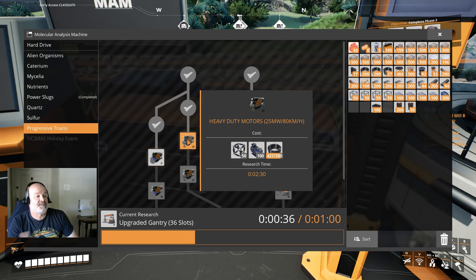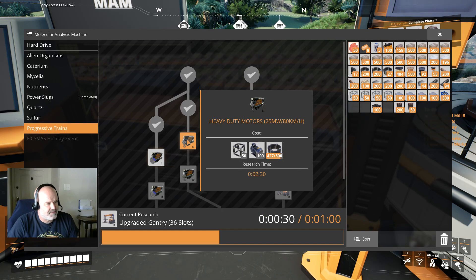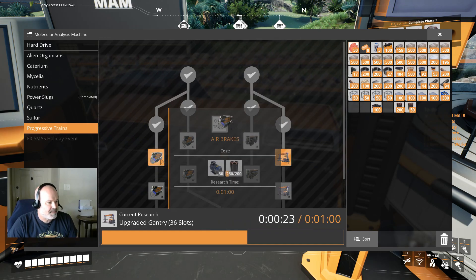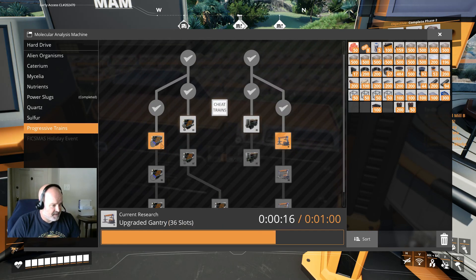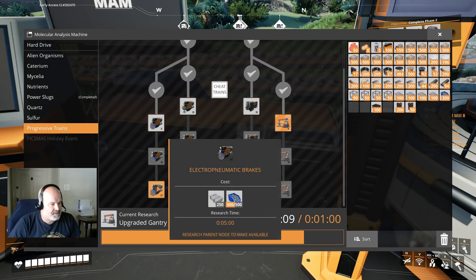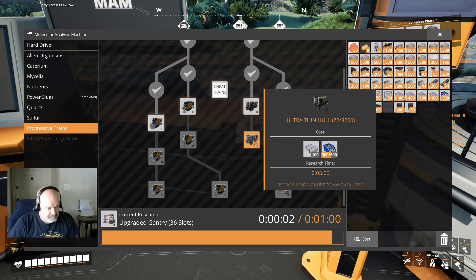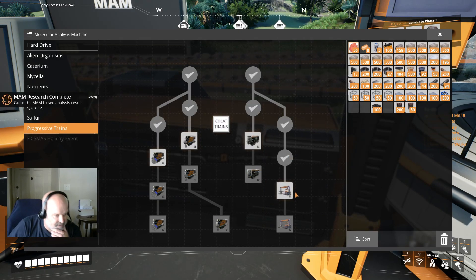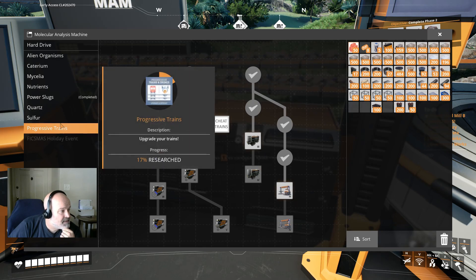Motors will come before heavy modular frames, which is interesting because motors are actually easier to do. Then aluminum and then supercomputers. Computers and motors on this one makes sense. So we've got the train upgrades - I really want to get sulfur unlocked too, but I have no sulfur so I'll wait. Let's get the nutritional processor unlocked - we have those, let's go get them.